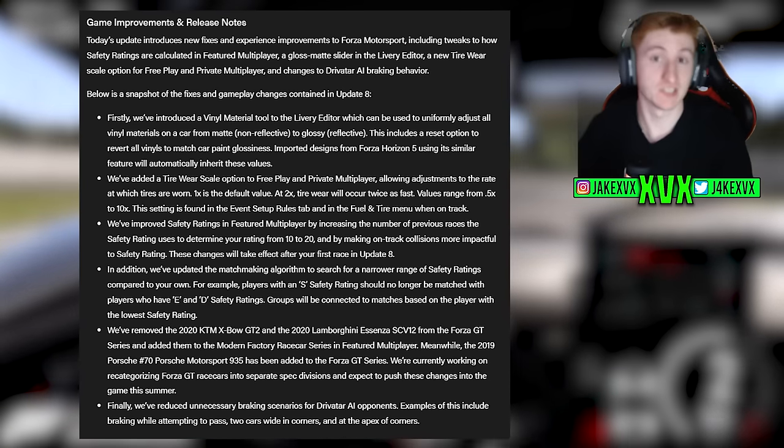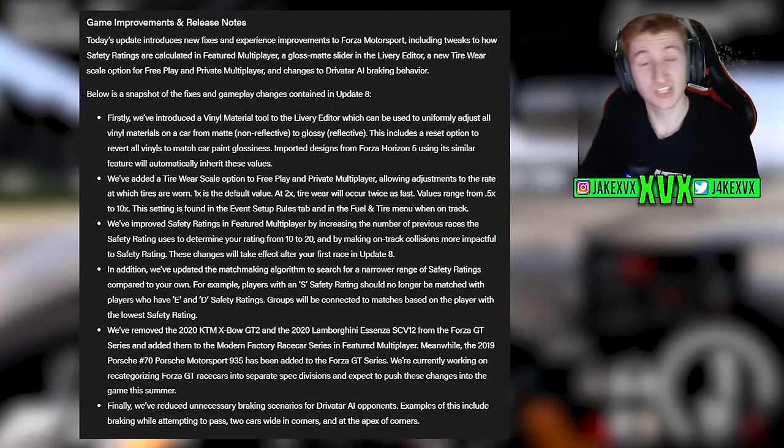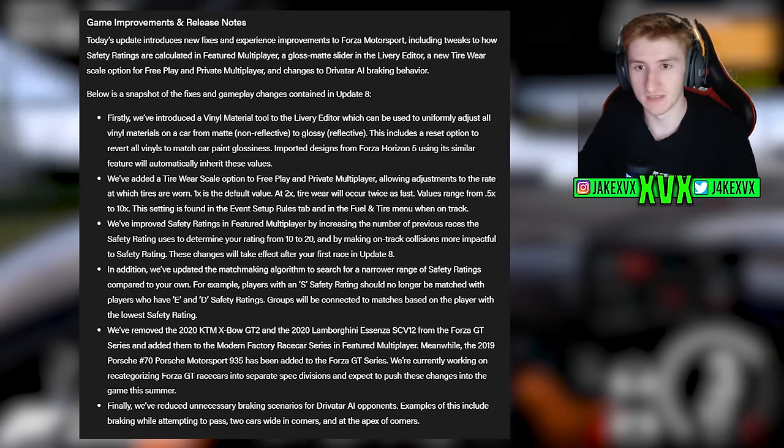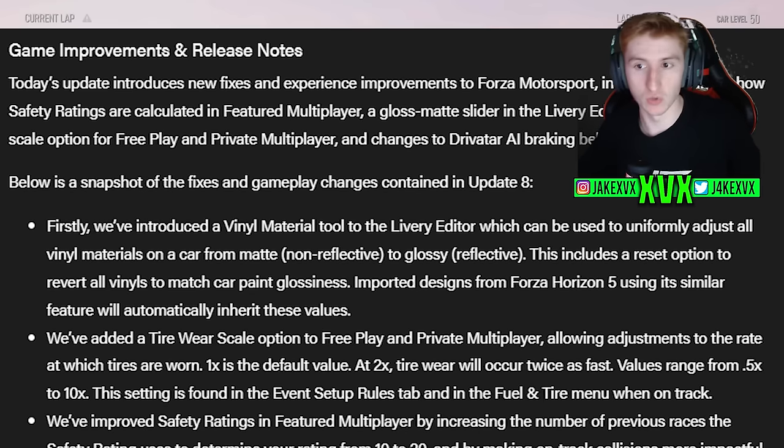Now we've got a list of fixes and changes. This isn't your usual bugs and fixes list — there are actually some game changes and features within this list as well. They have introduced a vinyl material tool to the livery editor, which can be used to uniformly adjust all vinyl materials on a car from matte to glossy. It includes a reset option as well, so that's a new livery editor feature.